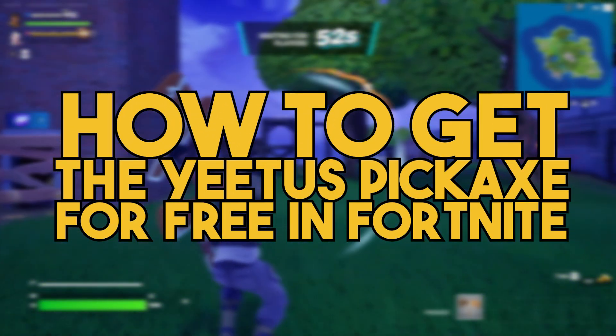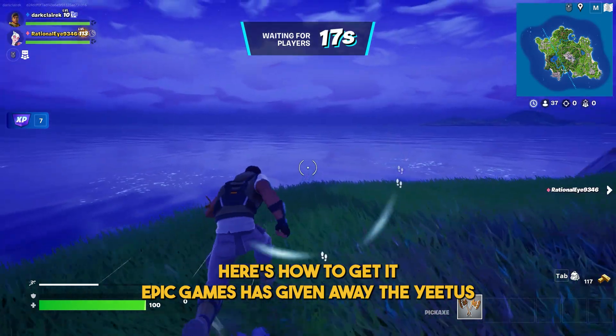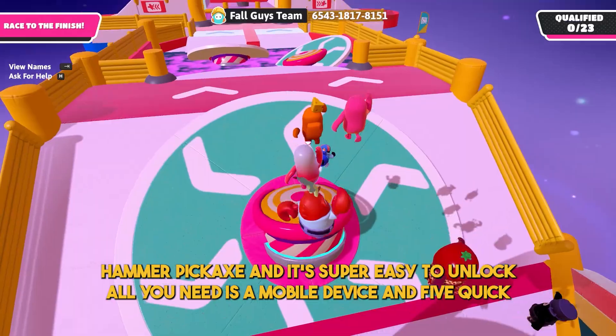How to get the Yeetus Hammer Pickaxe for free in Fortnite. Epic Games has given away the Yeetus Hammer Pickaxe and it's super easy to unlock. All you need is a mobile device and five quick games of Fall Guys.